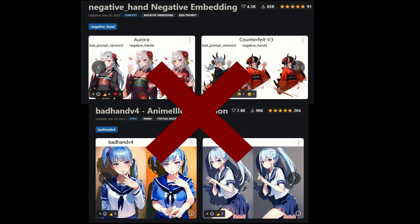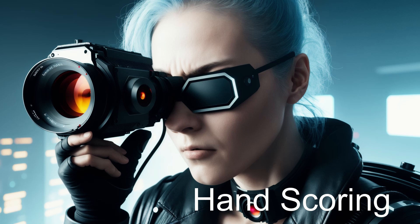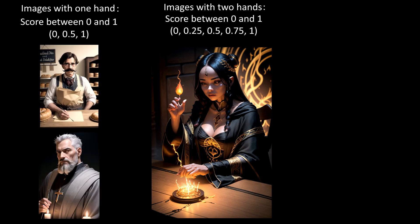This initial testing was performed without the use of negative embeddings because we want to measure the model's base capabilities. We will explore negative embeddings later in the video. Next, I'm going to share how I scored the results so you can interpret the data I'm about to show you. Each image was given a score between 0 and 1, which includes both hands if 2 are shown, or only a single hand if 1 is shown.